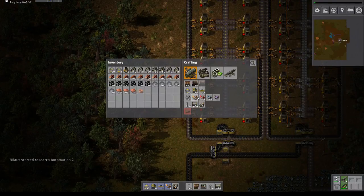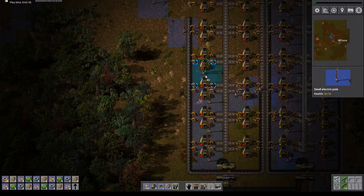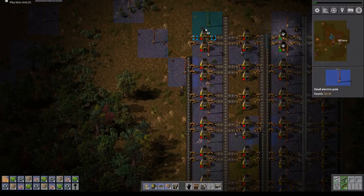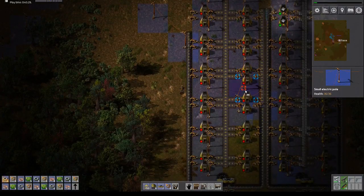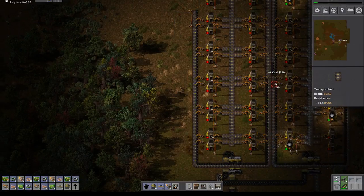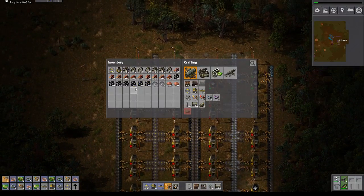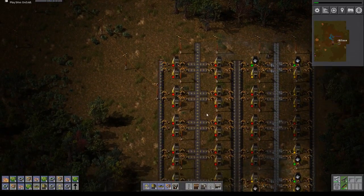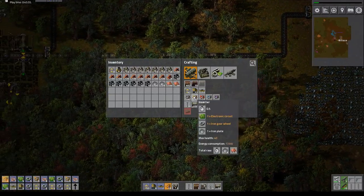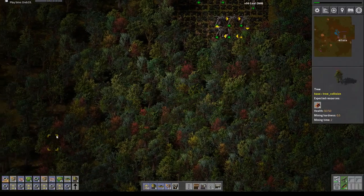Let's get some more of those. I'd like to actually have them consistent. Well, that's a mess. Here we go. Now this is completely ready — all it needs is for copper to start flowing in. When the copper starts flowing in, it will start working. I have four. Yeah, I think four should be enough. Let's get the copper.